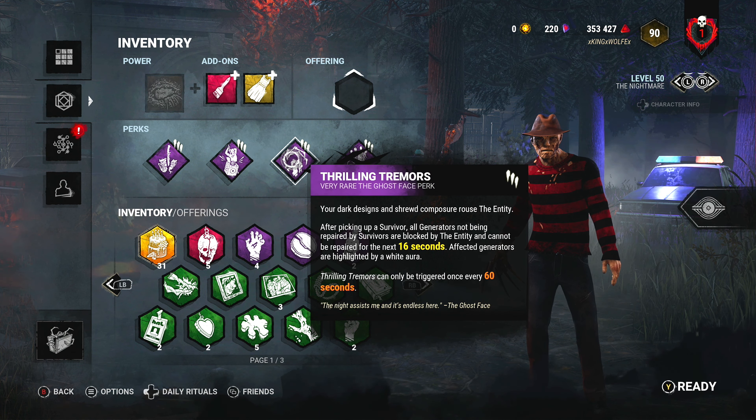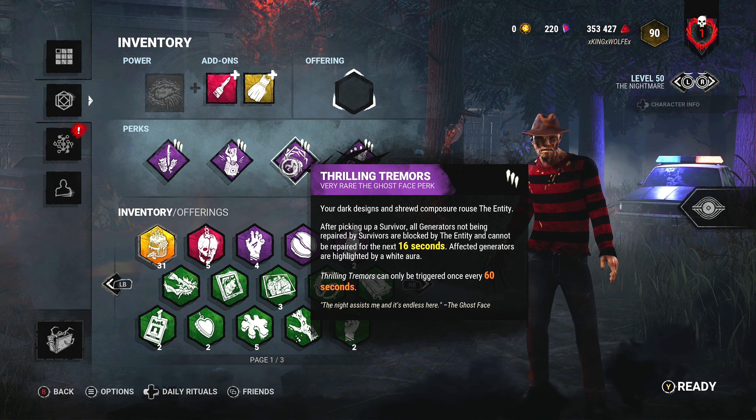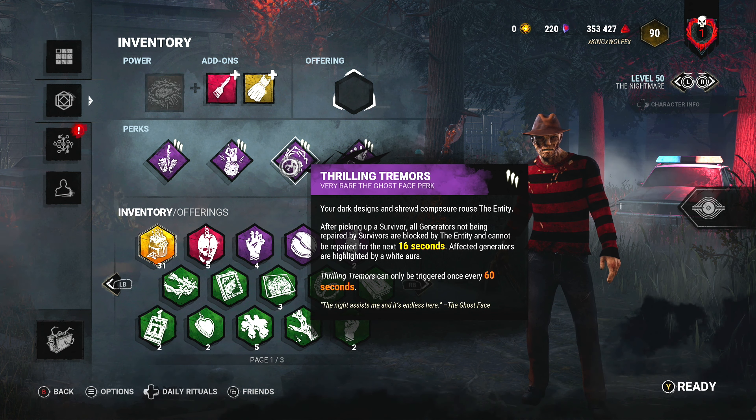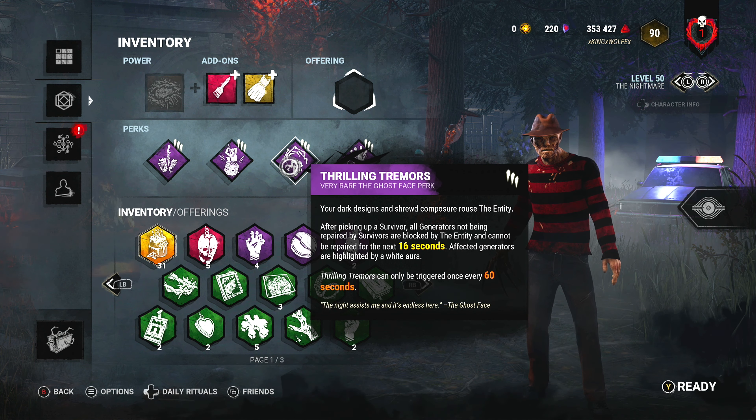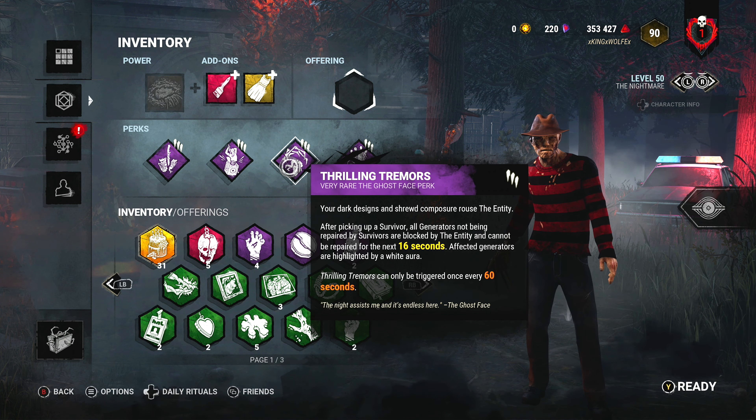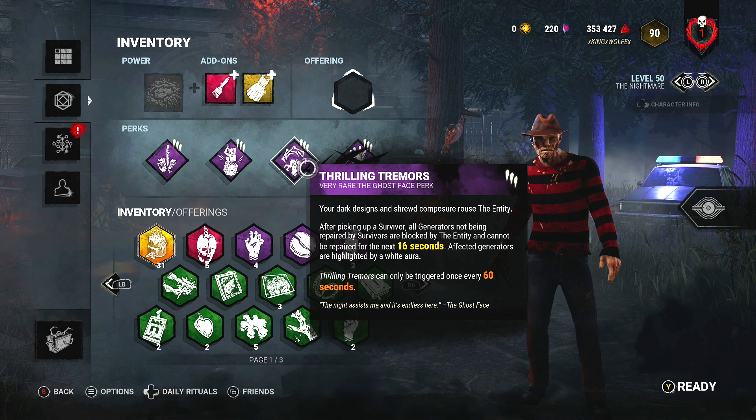Pop Goes the Weasel — once we hook somebody we get to pop a generator. With Freddy being able to teleport, it's just crazy. Thrilling Tremors is from Ghost Face. When I hook somebody and pick someone up, whoever's not on a generator — those generators get clawed by the Entity.